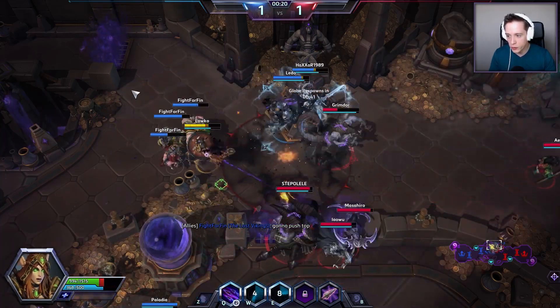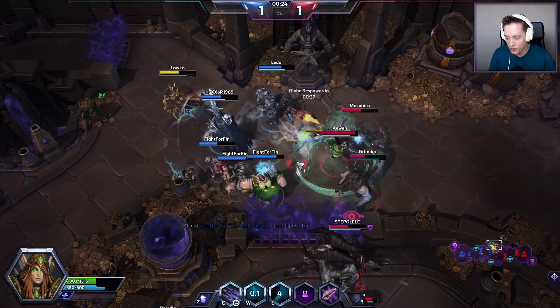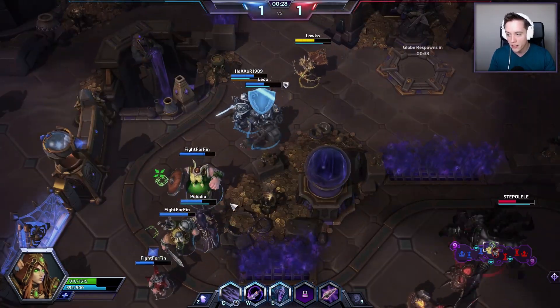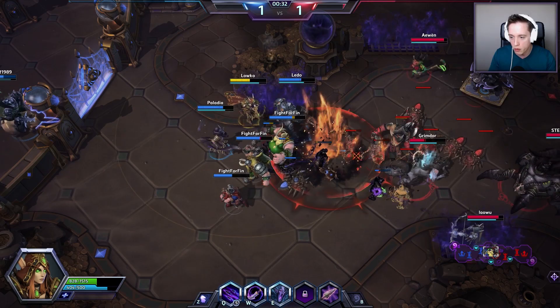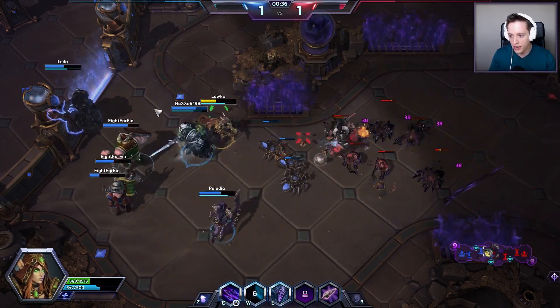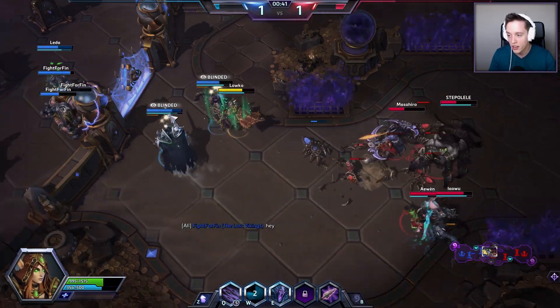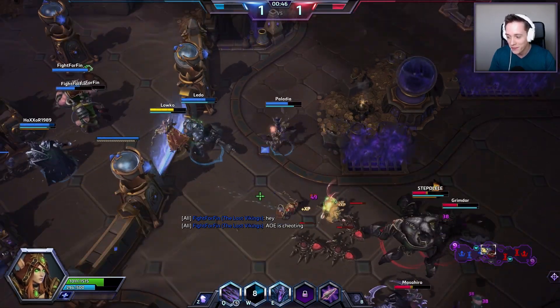One important thing to keep in mind is that we do have healing globes. The healing globes are where fights oftentimes happen constantly, because basically they are available for either team. They respawn every 45 seconds. You can see on the minimap which ones are available with a little blueish color. Basically, they can be used by either team and oftentimes they're the only way you can actually heal up later on.